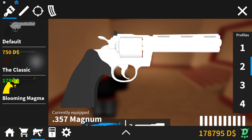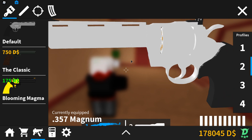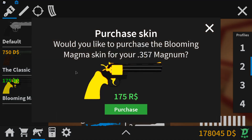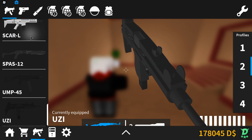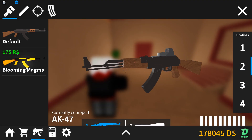There are three new skins in this update. There's the Classic skin for the 357 Magnum — I really like this skin. And there's also Blooming Magma for the 357 Magnum, which looks really cool in the preview; I might buy that one. There's also a Blooming Magma skin for the AK-47, which looks pretty good.